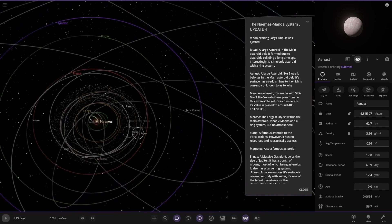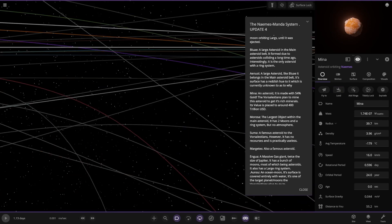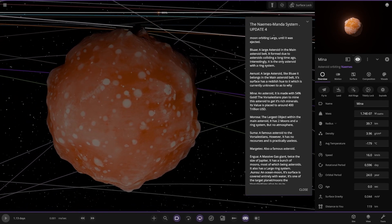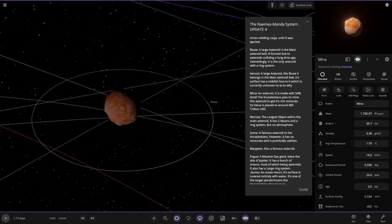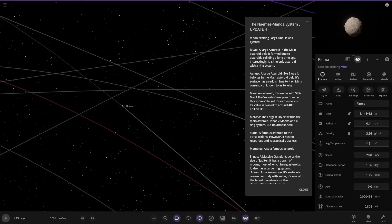Then we've got Mina — a golden asteroid. 54% gold. The plan is to mine it for its rich materials. It's worth over 400 trillion USD. It has a little moon as well — though you'd have to bring all that gold back, and gold is really heavy.